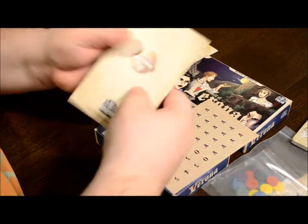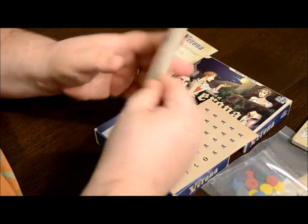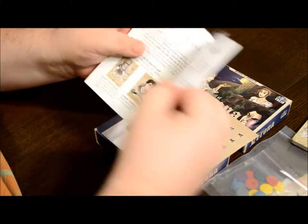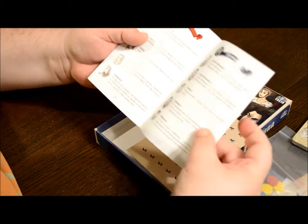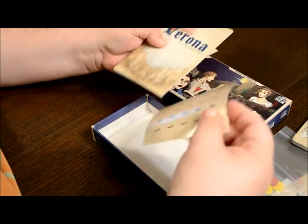Nice rule book here — part of our pub series, our first game of the pub series. The rule book covers the setup, the turn sequence, and also goes through and breaks down all the characters: the Capulets, the Montagues, the neutrals. And that's the rule book.